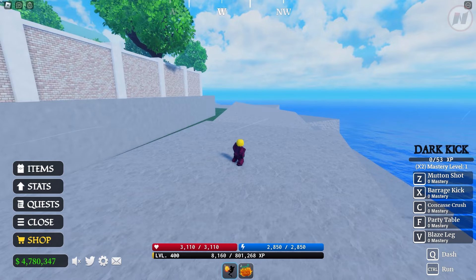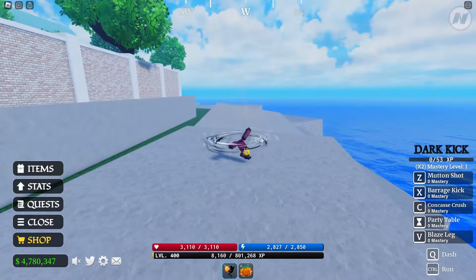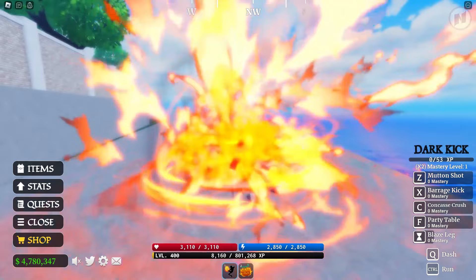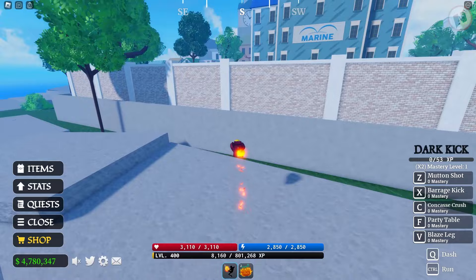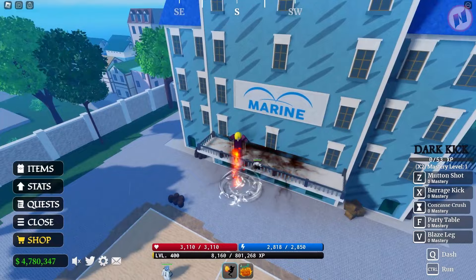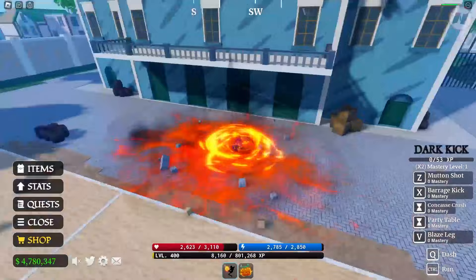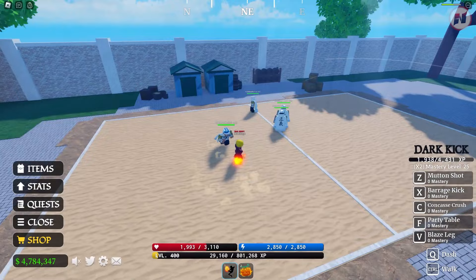I got the Dark Kick fighting style! Quick showcase: first move — Roji Kick; third skill — Party Table kick. That looks amazing! With max melee stats, let's try Diable Jambe — same skill set but with burn damage, plus Blazing Leg which boosts your damage. Now let's fight Smoker. I didn't even need to activate Haki. It's so spammable — Smoker is already dead!